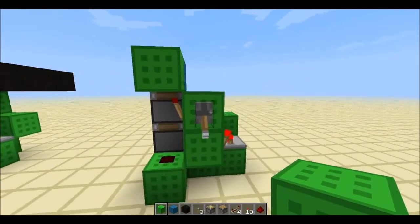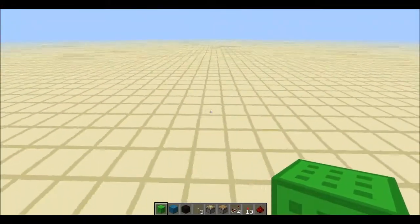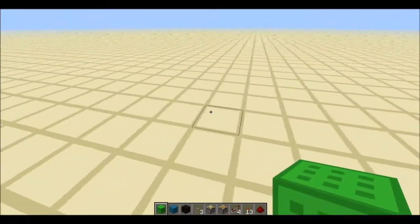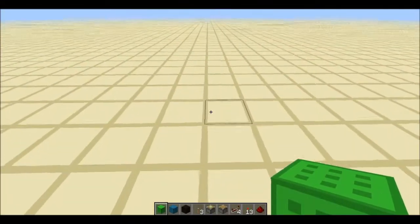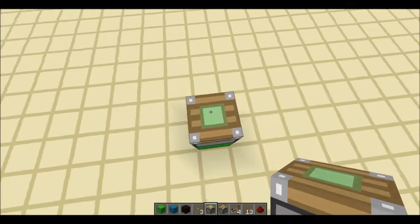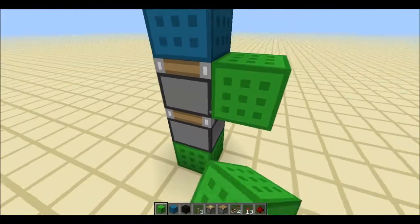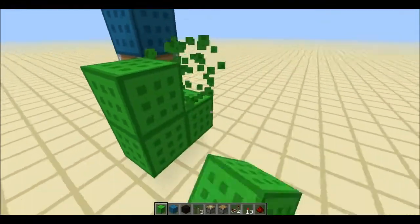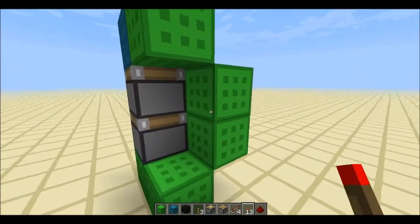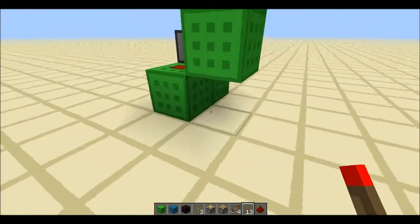It works — surprisingly that never happens — that's why I wanted to share it with you. This is my fourth time making it so hopefully I won't screw up. What we're going to need is two pistons and a block of your choice. Put that there, boom, boom — put that there, put a piece of redstone dust there, torch there.